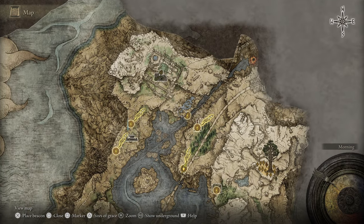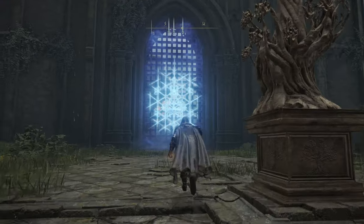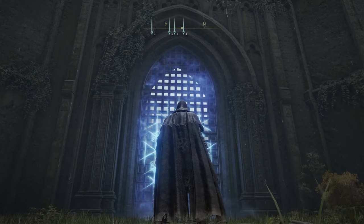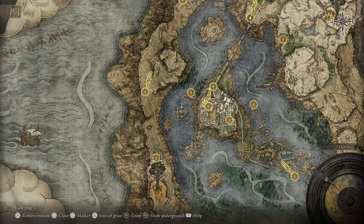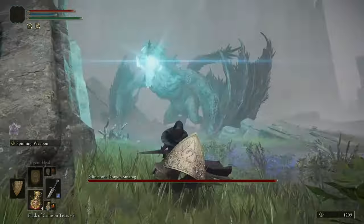The Grace Site is pretty easy to get to with no real threats in your way. Once you've unlocked and activated the Grace Site, it's time to get the key, and that's going to be a lot easier than it sounds. The key is located on the island just to the west of the Academy, marked here on my map. The key is actually on a corpse waiting for you to come and grab it, however it's protected by a dragon.